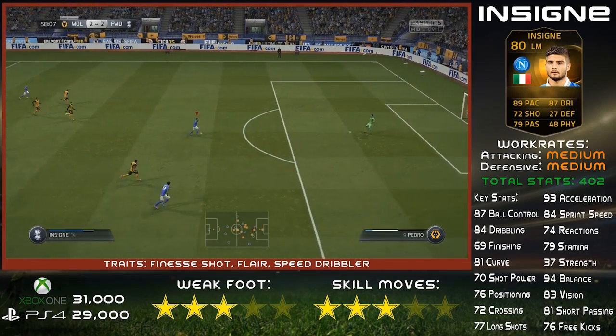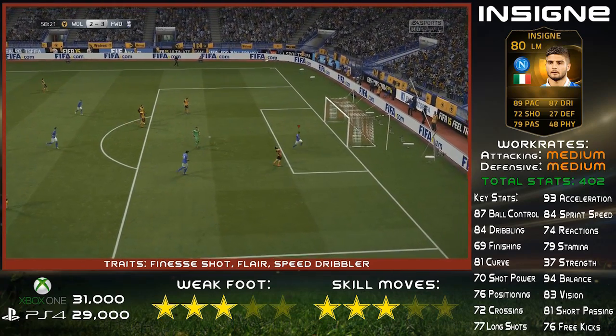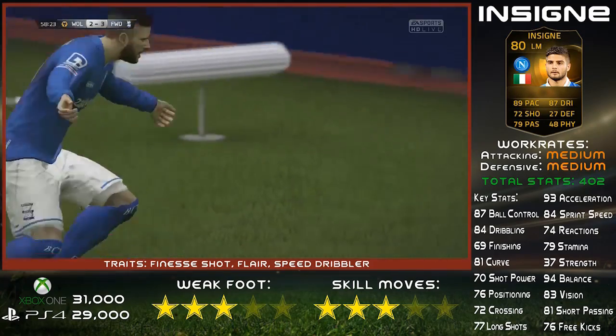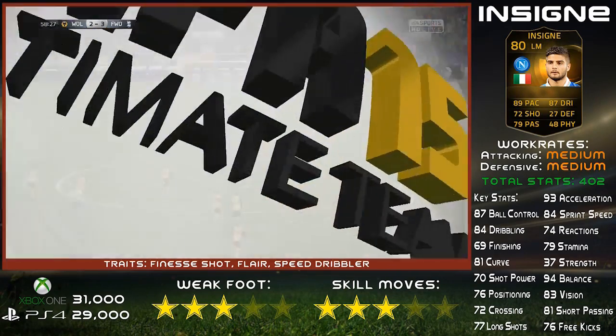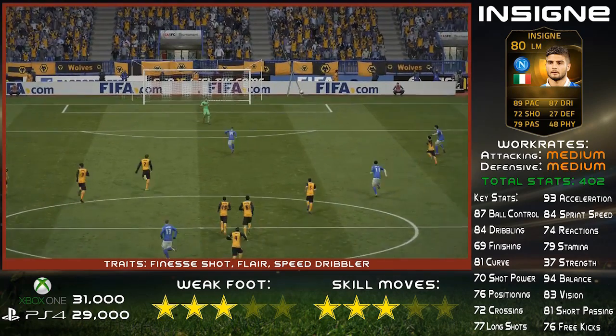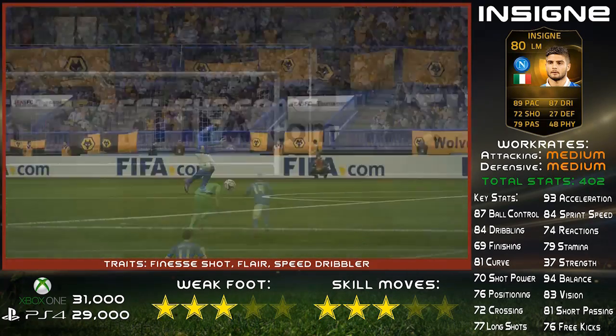I've got a couple of assists with him which I've shown in this video, where he's whipped a great ball in, and he's also slid one through for Costa — a fantastic finish. His work rate is medium/medium. I quite like that myself. I think those are pretty good work rates, especially if you do want to play him at left mid.